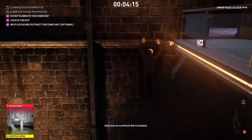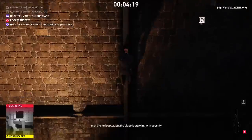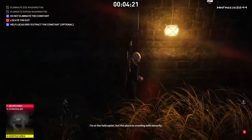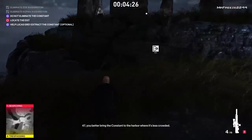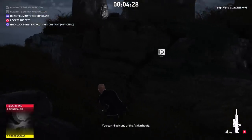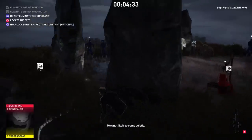Once you've done that, we can exit the mission. It does say you have to help Lucas Grey extract the Constant, but we're not going to do that — it is an optional objective and never a necessity. We can just go ahead and exit the mission and still get our Sniper Assassin rating without completing any optional objectives. It's optional for a reason.